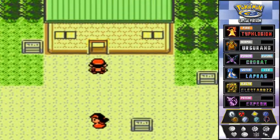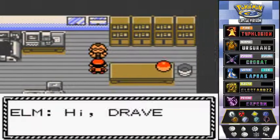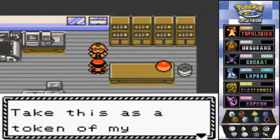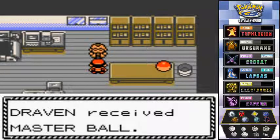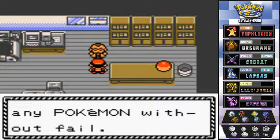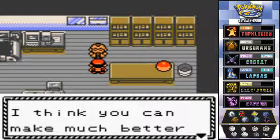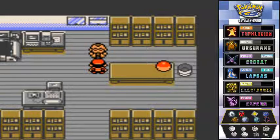Let's go inside the Professor's lab right here. He's going to be waiting — 'Hi Draven, thanks to you my research is going great. Take this as a token of my appreciation.' We get ourselves the Master Ball! The Master Ball is the best — it's the ultimate ball. It will catch any Pokemon without fail. It's given only to recognized Pokemon researchers.